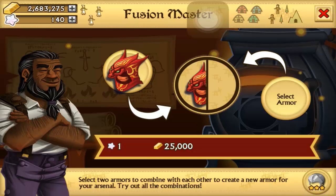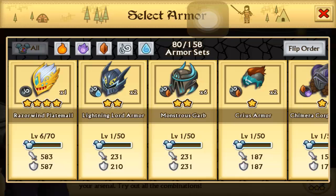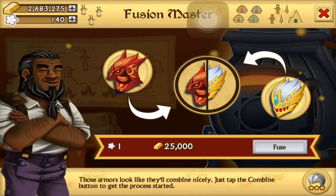Here we go, one last fusion — mono fire and mono air. Sorry about the line notifications, I should have turned those off and forgot about them. This is the last fusion of the day, guys. Let's see what we get, unless we get something we can fuse with that three-star.